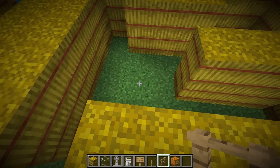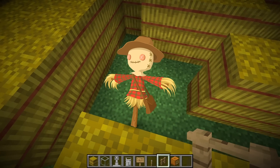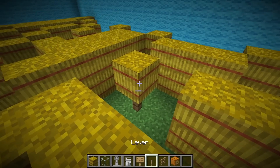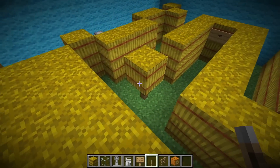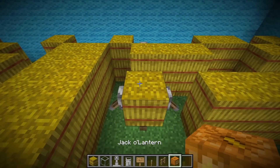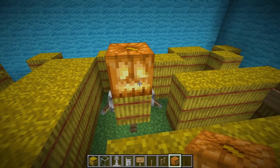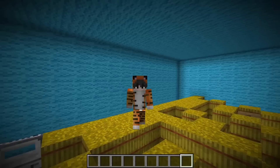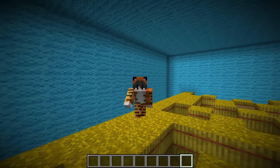To finish off the corn maze, we build a super scary scarecrow. We place a fence, then a hay bale barrel with levers on each side for the arms, and on the very top, a super scary jack-o'-lantern. Now our corn maze is complete!